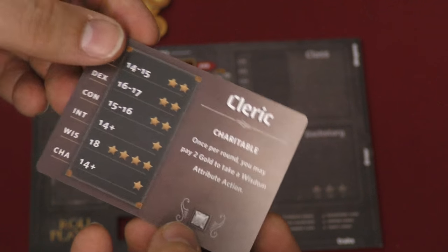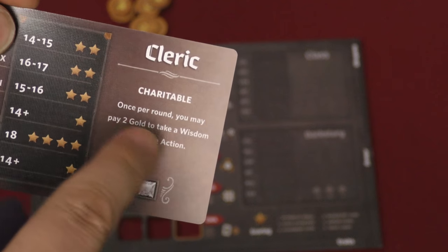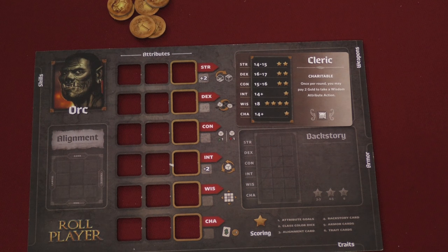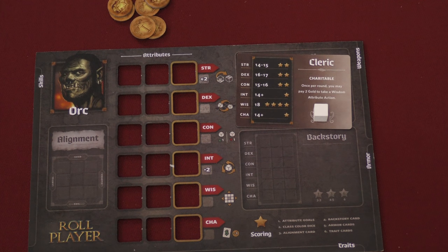It also shows you what color you're going to be. So let's say I want to be the cleric. The cleric has a special ability called Charitable: once per round, I can pay two gold to take a wisdom attribute action. I put this card here and also put a white cube on it to show that I'm the white player.